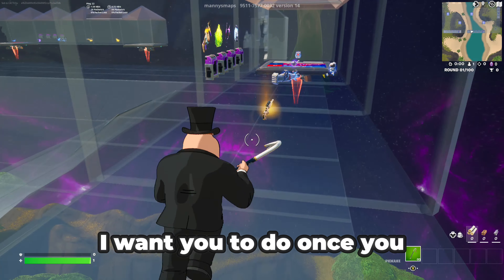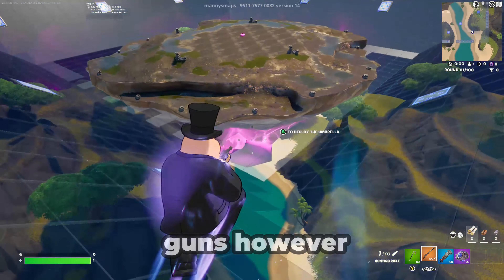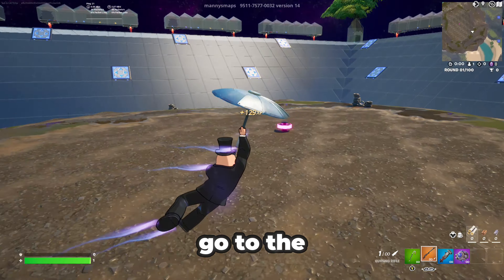So the first thing I want you to do once you get on the map is to grab shockwaves and a rocket ram. If you want, you can pick a gun. However, keep in mind that it doesn't matter as much as these items. And once you get your inventory, go to the middle of the island.